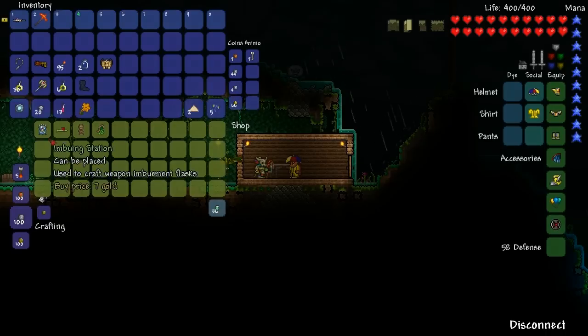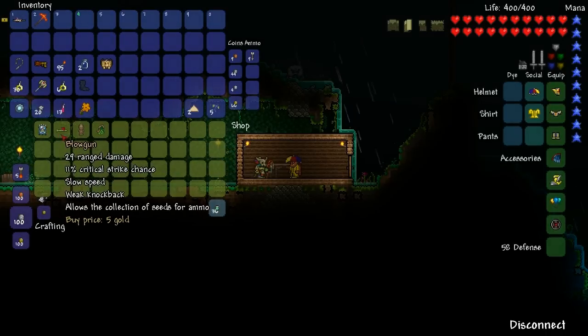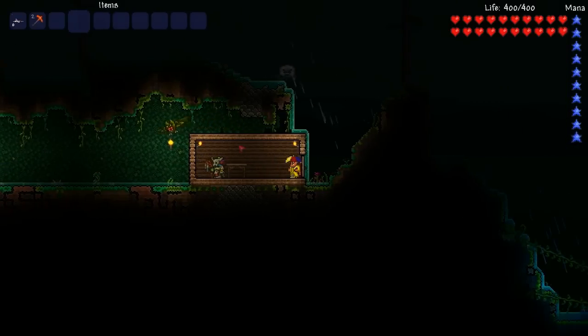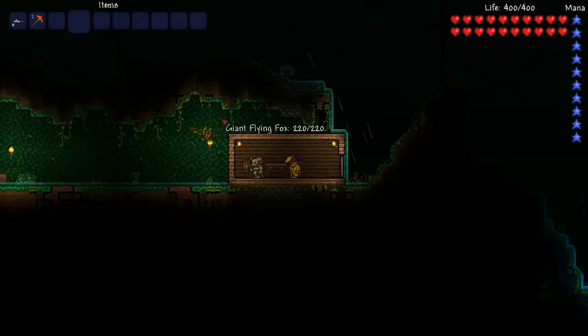By default, you will see him selling the Imbuing Station and the Blowgun. He sells various other items further down the line, such as killing Plantera and obtaining a certain item will unlock many more items to buy.